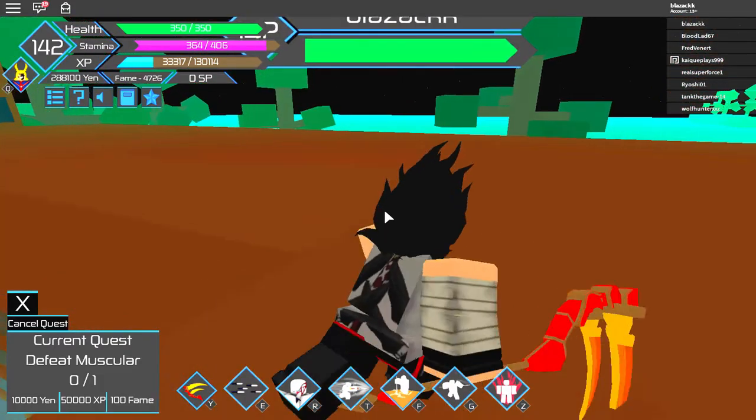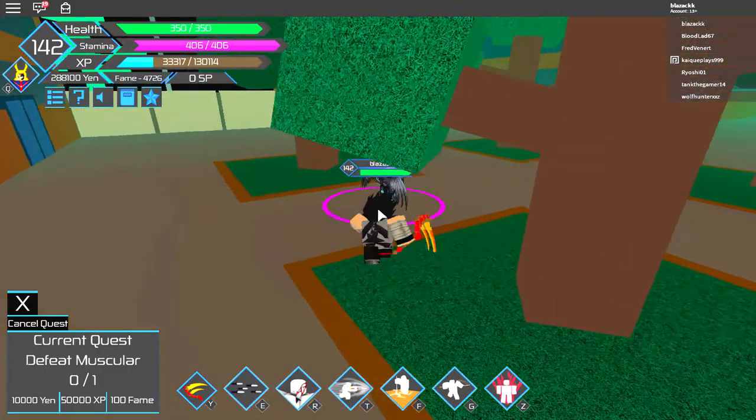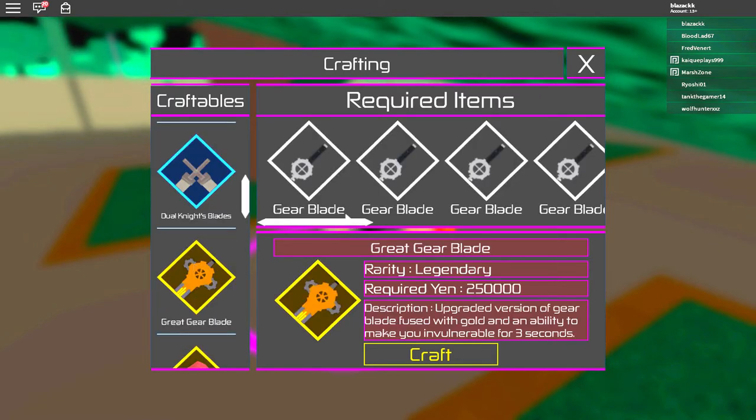I'm going to show you the way that you can get it. So first let's just go to the craft table and see what we need. Here it is, this is what we're going to get, but I already have all of these.